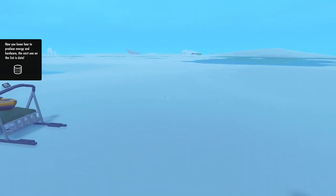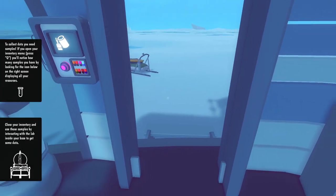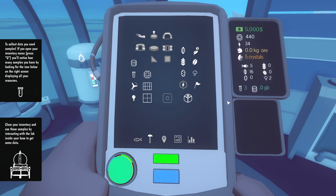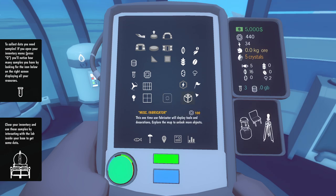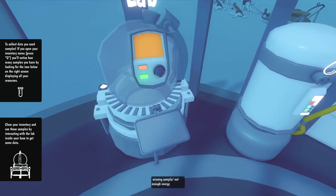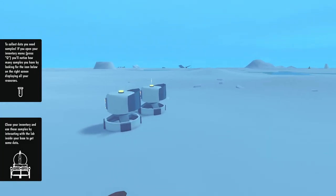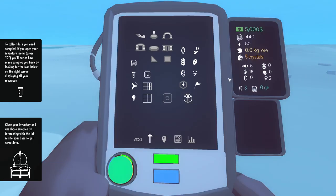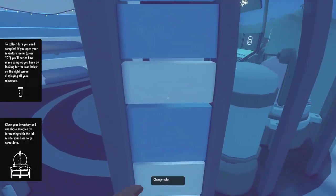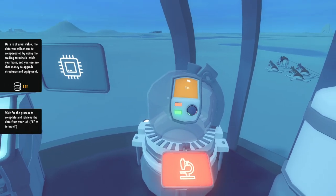Now I know how to produce energy and hardware, the next on the list is data. To collect data you need samples - open your inventory menu by pressing Q, you'll notice how many samples you have. We have our samples right here. Close your inventory, use the samples by interacting with the lab inside your base to get data. We need some more power - come grab that power - just enough.